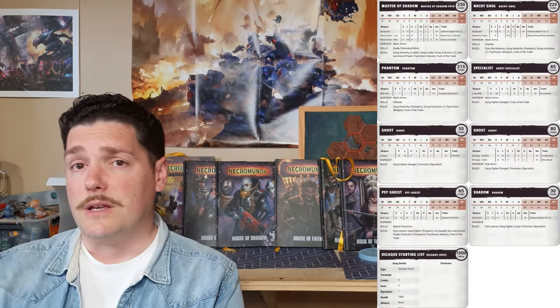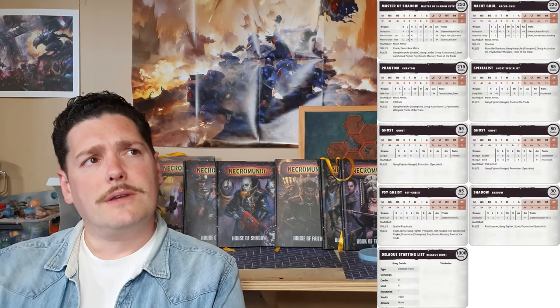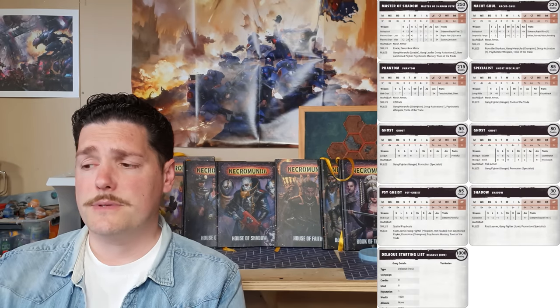With House Delaque you've got Psychoterica — their sort of special thing — which is obviously weird powers. You don't have to go down the Psychoterica route but I do recommend it; it's fun and you can do some really cheeky stuff with it. We've got a mixture of sneaky and stealthy play plus Psychoterica in this list. Starting off with your Master of Shadow — the leader — I've upgraded him to a Psyker so he comes with a psychic power.